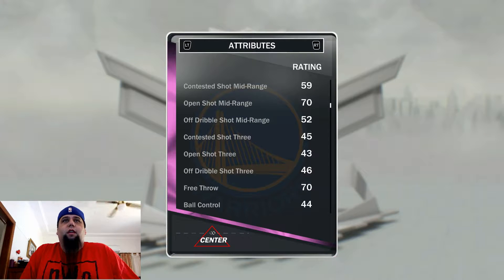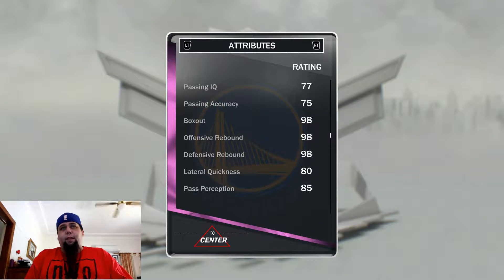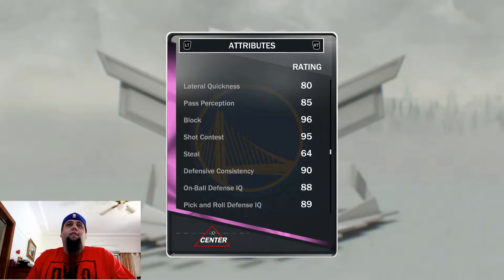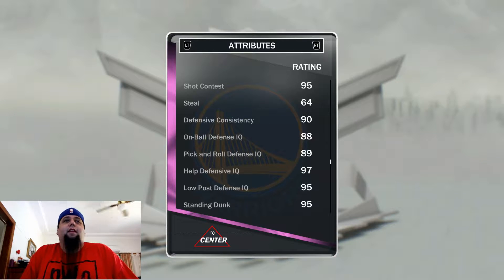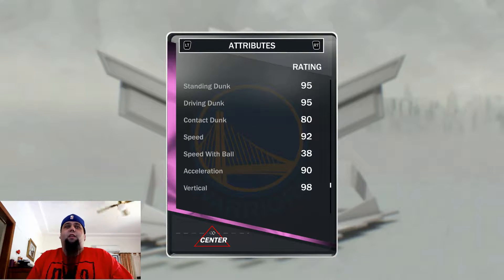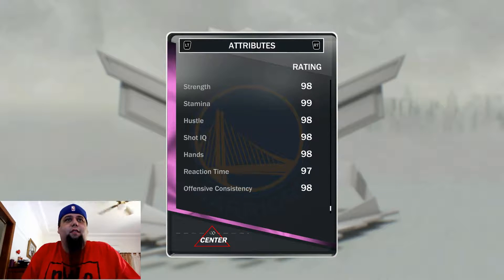Obviously not a shooter, but I'm not going to use him for shooting. Free throw 70 — not bad, could be better. Box out 98, offensive rebound 98, defensive rebound 98, pass perception 85, block 96, shot contest 95, defensive consistency 90. Help defense 97, standing dunk 95, driving dunk 95. Far out. Contact dunk 80, speed 92. Holy crap, he is going to be hard to stop. 98 vertical, 98 strength.